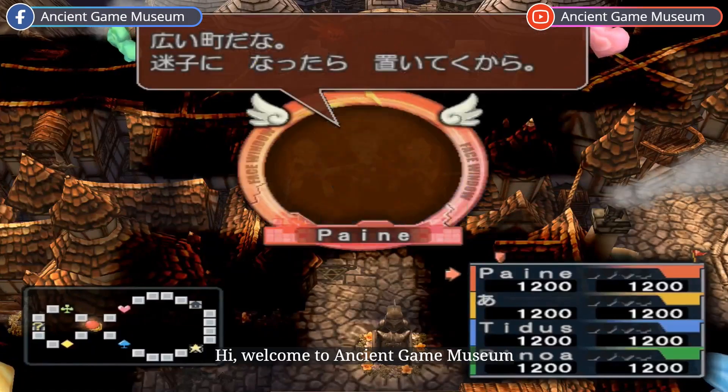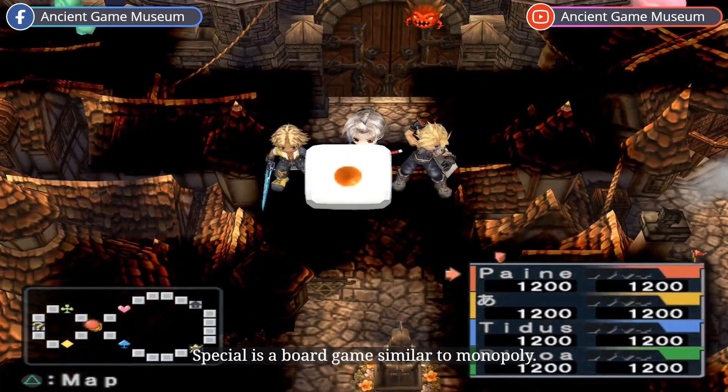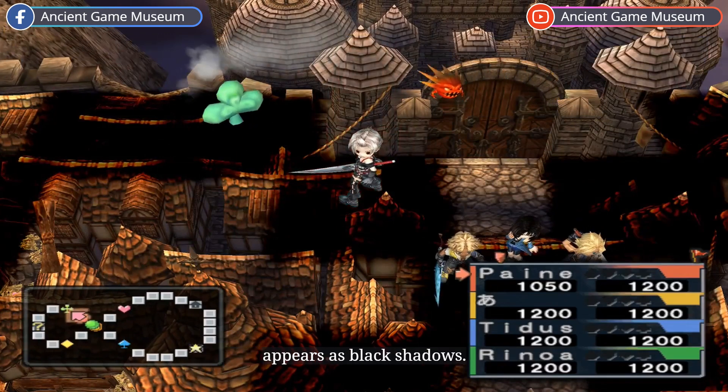Hi, welcome to Ancient Game Museum. Dragon Quest Final Fantasy and Itadaki Street Special is a board game similar to Monopoly. While the game runs smoothly, the board only appears as black shadows.